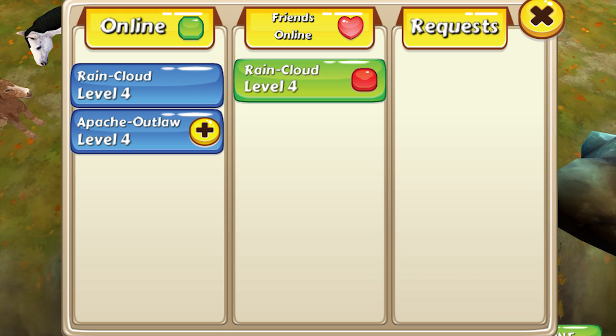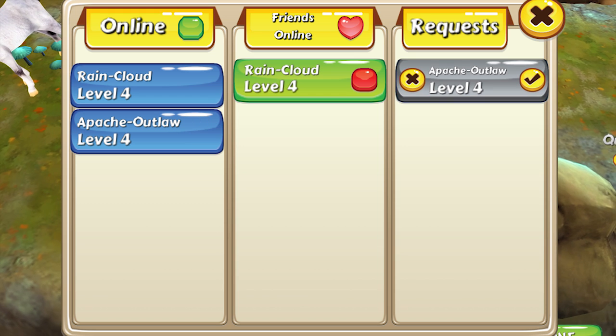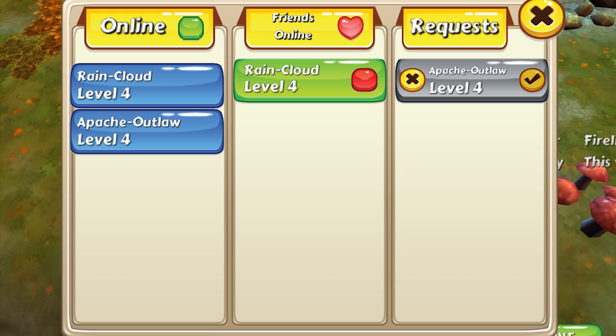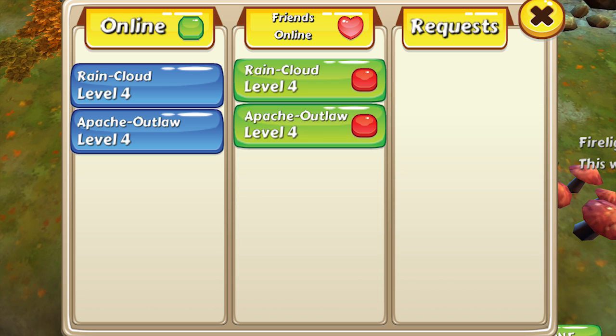If they accept your request they will now appear under friends online. If someone sends you a friend request their name will appear in the third column under requests — to accept simply press the tick. If you want to remove a friend, click the red box beside their name.